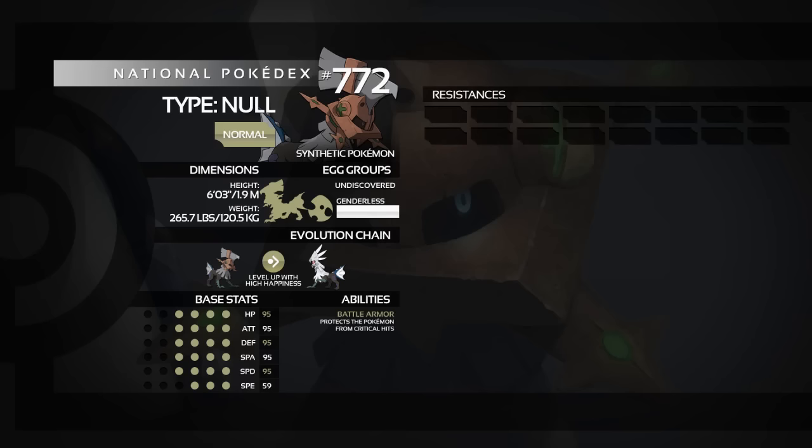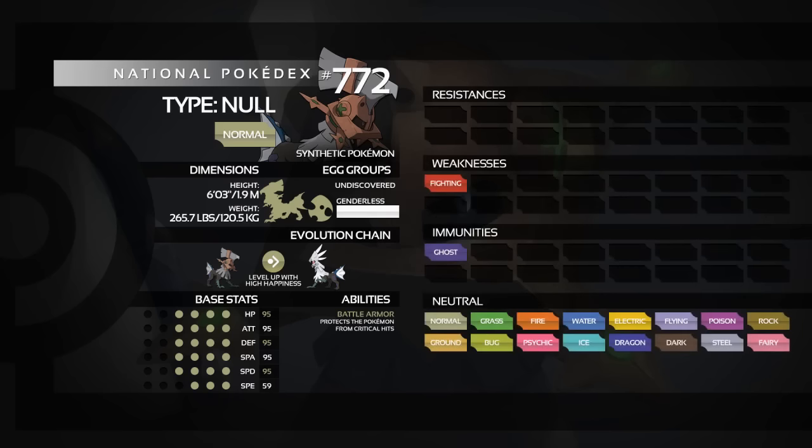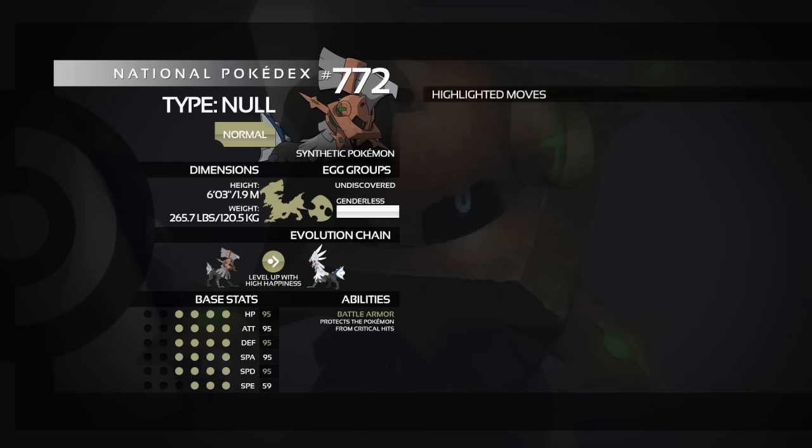The pure Normal typing doesn't offer much — it's weak to Fighting and immune to Ghost, that's it. Not the best typing, but it can manage. In terms of moves, Type Null gets the majority of moves that Silvally can learn, being the pre-evolution, excluding a few that Silvally learns post-evolution, so it has a good move pool overall.